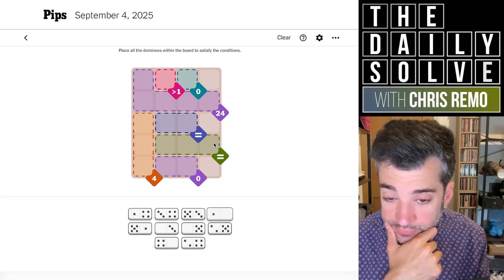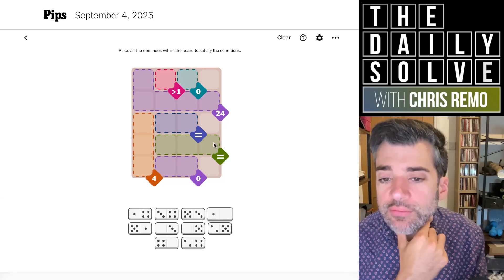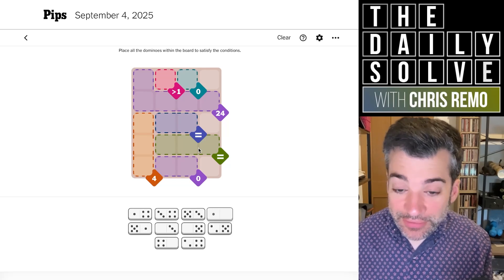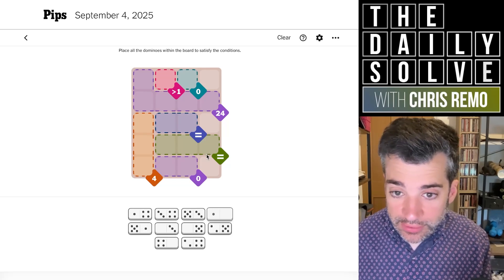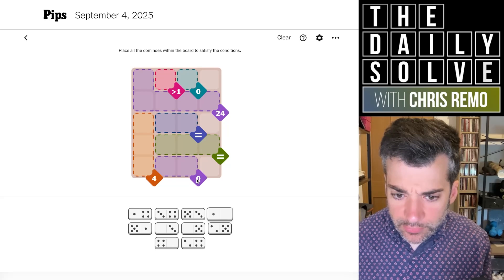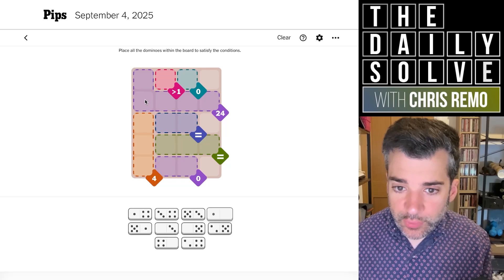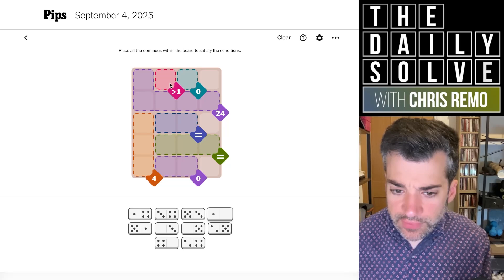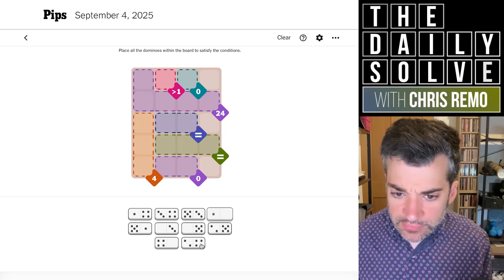We have three threes, so that could fill either of those. We have a few different possibilities. Oh, but we need one of the fours for the 24 — we do have four of them, so we still have enough for them to be three equivalents. Where do I start with this then? Can we put something in this vertical part of the 24? It would need to be double five or five and four. So that means we need something bridging this top left cell and the greater than one — we need a five or a four with a greater than one.